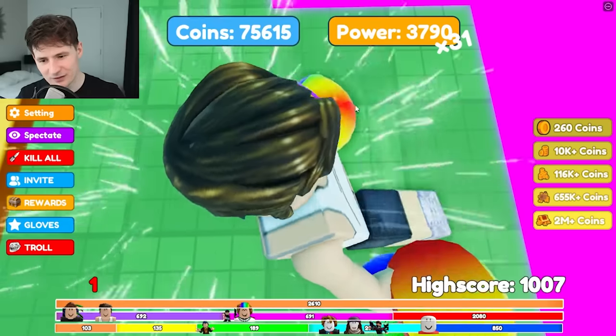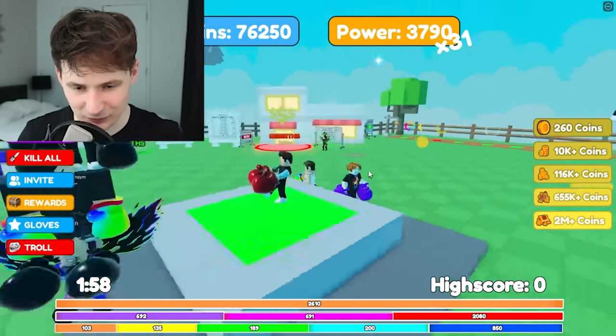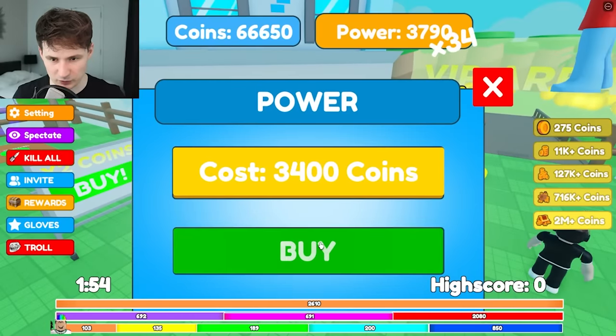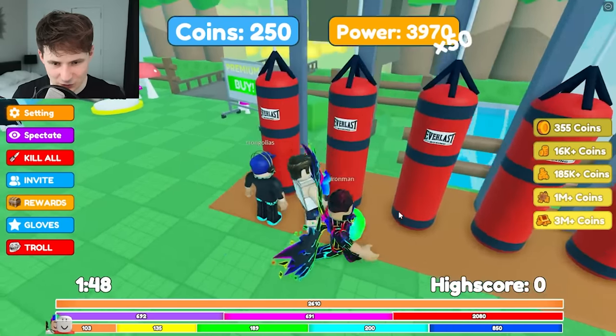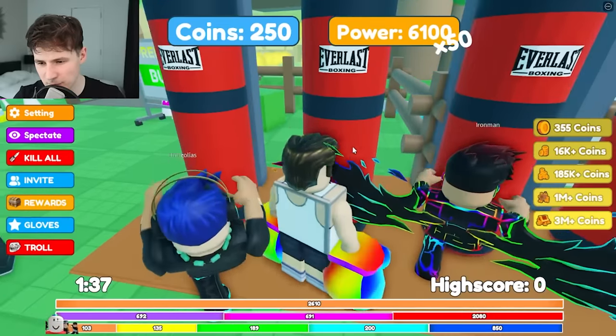What happens after pro? We still have so many levels to go. Round complete - we made 70,000 coins! Let's spend it all in the multiplier. 3,700 power - let's show these nerds how it's done. We are going for about 10,000 power before we go anywhere else.